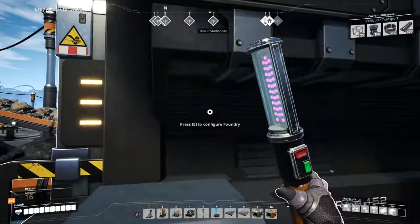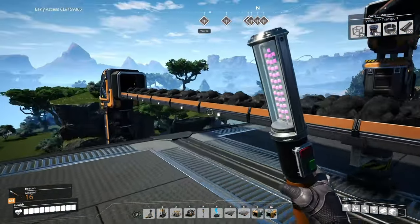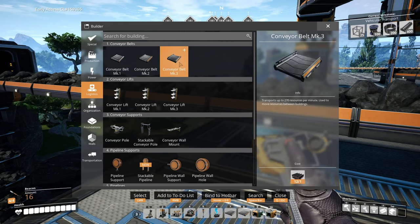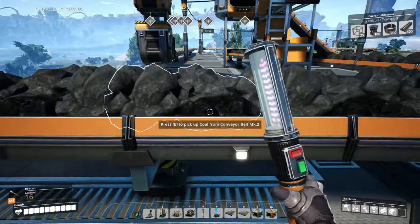Let's start looking at the numbers. This guy needs 45 per minute, and the MK2 belts can get us 120, so we can at least scale out to three. Once we get the MK3 belts at 270, that maps to six foundries - six times 45 is 270. So that must be why they do 270. Eventually we'll be able to scale this out to six.